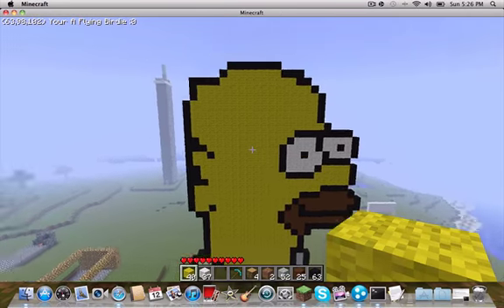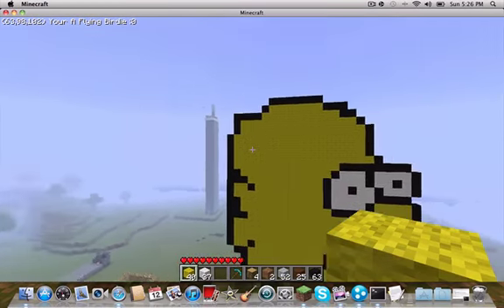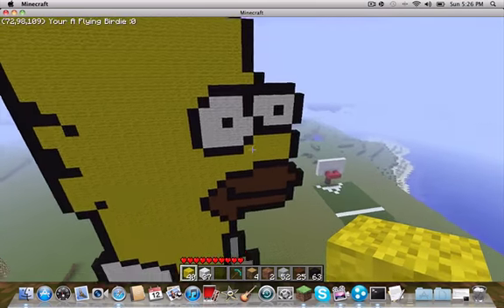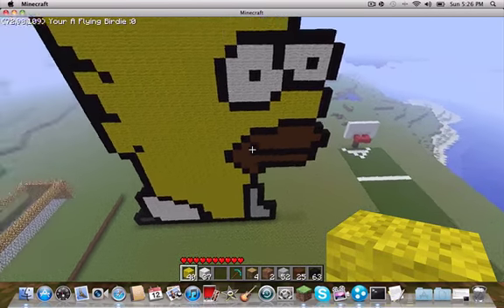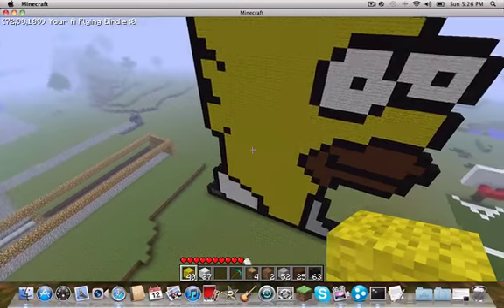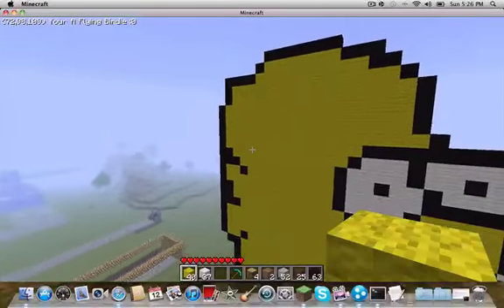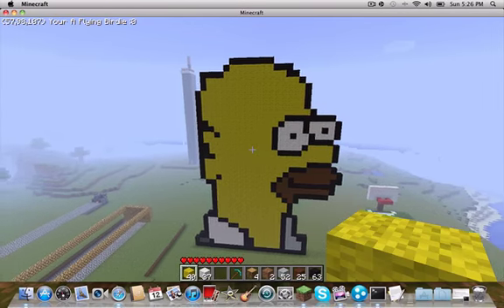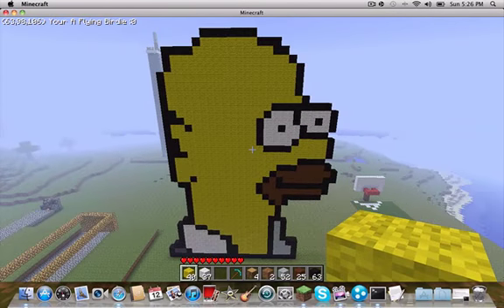It's Homer Simpson from The Simpsons, the father. There's his little 5 o'clock shadow, whatever you want to call it. You got his little neck thing going down on his shirt, his eyes, and of course he's all yellow — all the Simpsons are. Yeah, that's Homer Simpson. Hope you enjoyed. Thanks for watching. Bye.